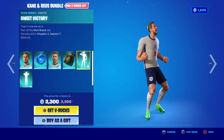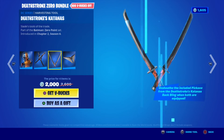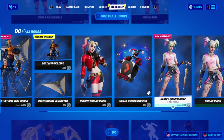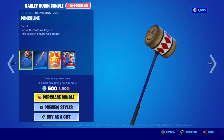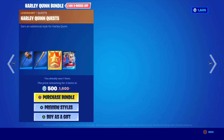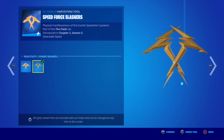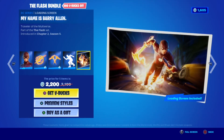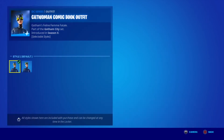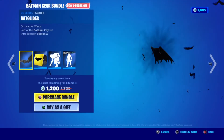Now we had a DC section with Deathstroke Zero — back bling, pickaxes, and glider. And now we have Harley Quinn reboot version with the back bling — not like reboot, more like Alcatraz, but you know. Harley Quinn bundle with the pickaxes, and then Harley Quinn with the edit style — you get it by completing a challenge. Flash bundle with the Flash back bling, edit style, pickaxes, and emote. Then we have the loader screen only in bundle, Black Manta — back bling, pickaxes. Catwoman comic book version with the edit style, back bling, pickaxes, and emotes. And now the Batman gear bundle with Batman's glider.